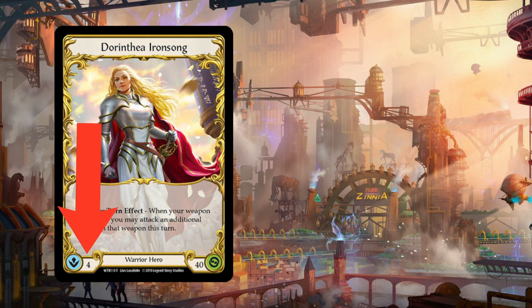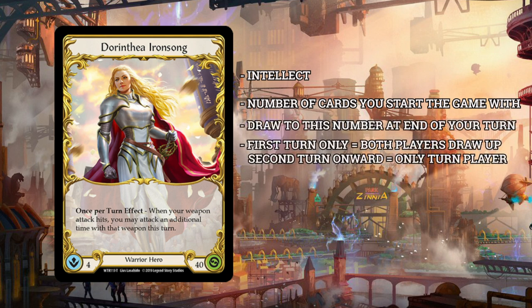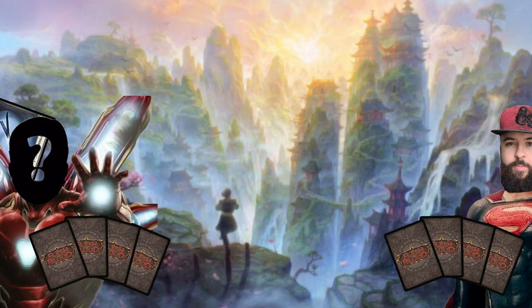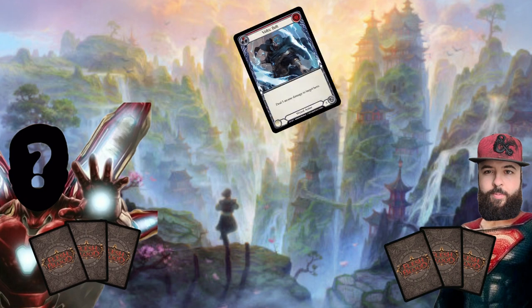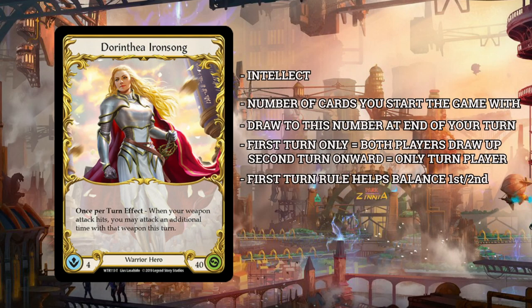The number next to the blue symbol on the bottom left is your hero's intellect — the number of cards they start the game with and redraw up to at the end of each of your turns. On the first turn of the game only, both players will refill at the end, but moving forward you'll only do so at the end of your own turn. This is meant to replicate the feel of a fight: the more you do to defend yourself, the less able you are to attack your opponent back. Intellect is not a hand-size rule in the traditional way — if you can find a way to draw more cards than you have intellect, they're yours to keep until you use them.